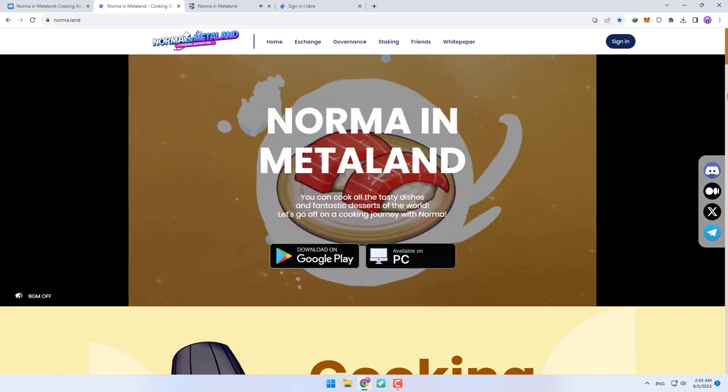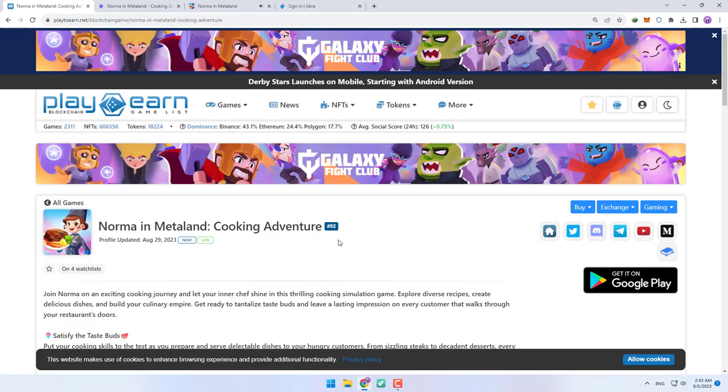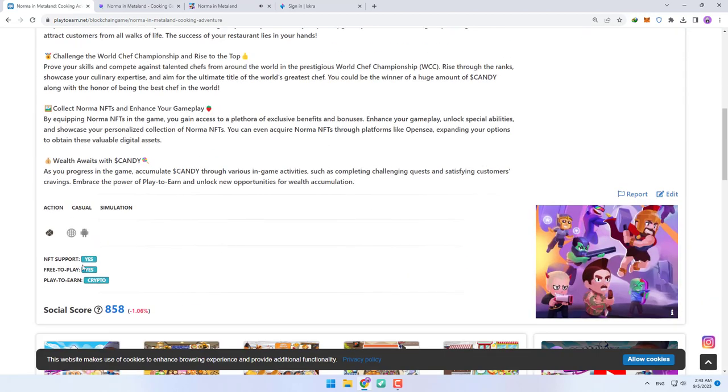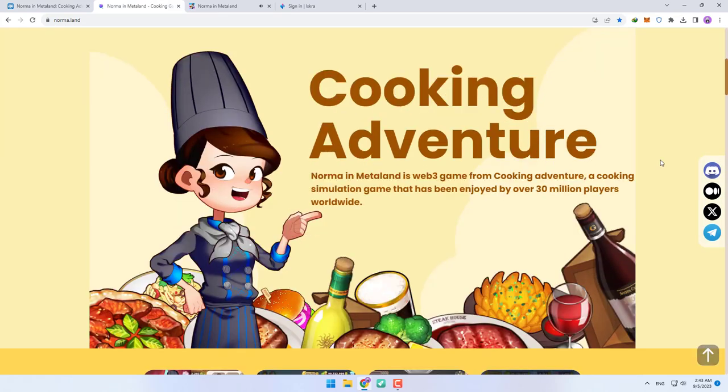Today I want to introduce one of the best free-to-play-to-earn games in the crypto market. The name of this game is Norma in Metaland and it is ranked 52nd on the Play2Earn website. You can earn tokens from this game for free, and the gameplay is really superb.